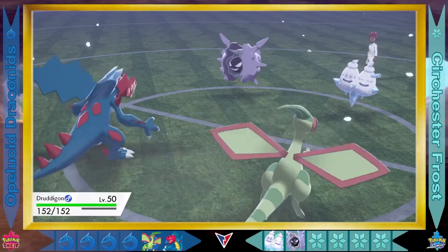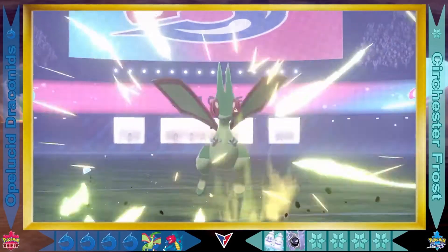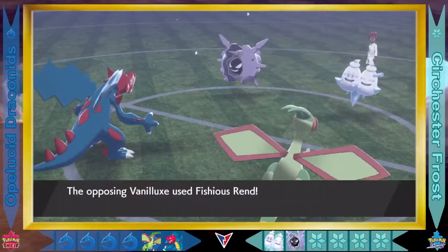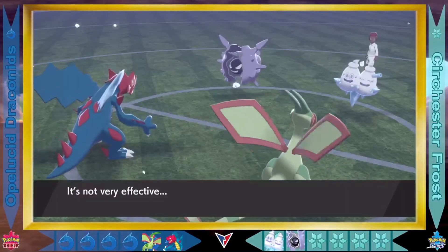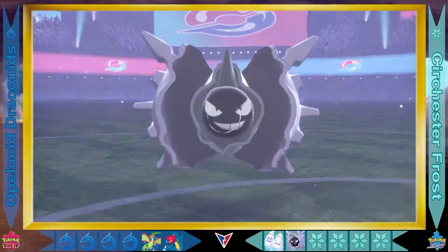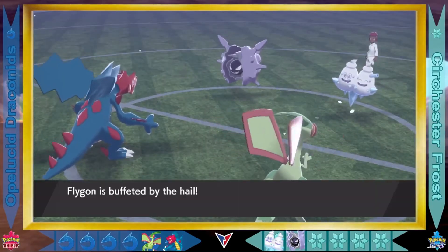Flygon automatically being hit by that Hail as well as Druddigon. But Flygon now gonna go for the Giga Impact — this is going to be much more successful than that Fissure. Good hit there on Vanillox, and Vanillox responds with a Frosty Round onto Druddigon. Druddigon clearly being the target from the Surchester Frost to start off with, but Druddigon responds with a Mega Punch onto Vanillox — a good hit. And Cloister goes with that Aqua Ring, now being the slowest Pokemon on the field thanks to having its speed lowered.